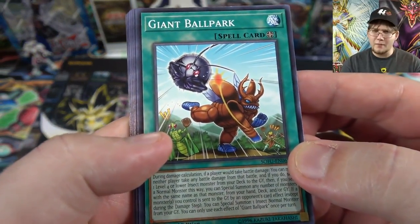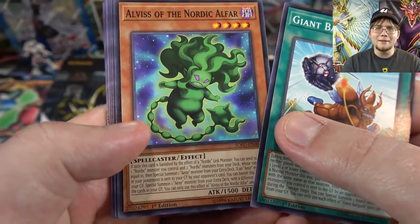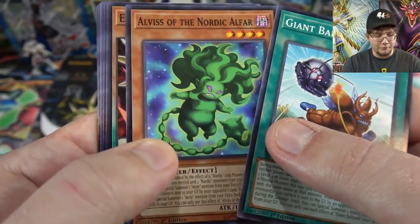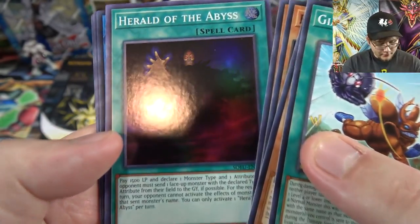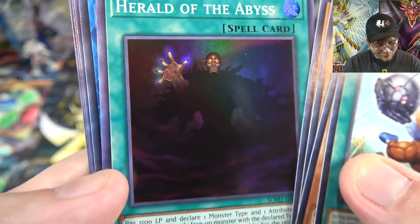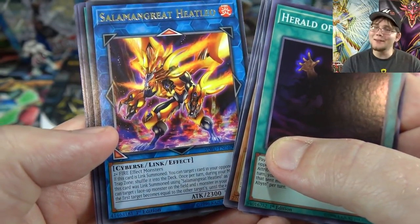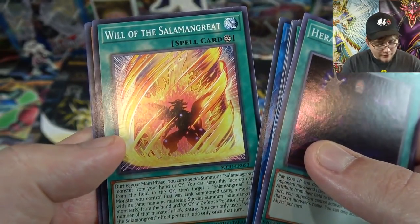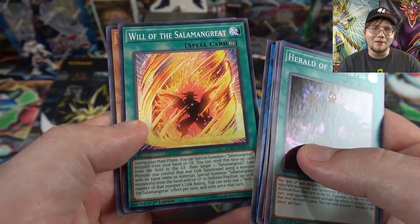Pack four: Giant Ballpark and the new Nordic card — Alvis of the Nordic Alfar. This is the card I thought was going to be the sneak preview card, and it actually works really well with hero decks. Edge Imp Cotton Eater, World Legacy World Wand, and Herald of the Abyss — that looks really cool, reminds me of the guy that says 'return the slab' from Courage the Cowardly Dog. Then Salmon Great Heat Leo — kind of surprised it wasn't a super, I kind of want it as a holo, but easy to get. And Will the Salmon Great, the continuous card that destroys them and brings them back.